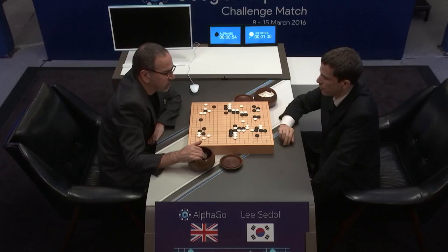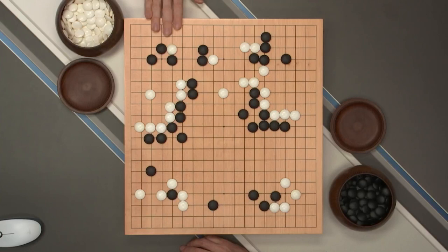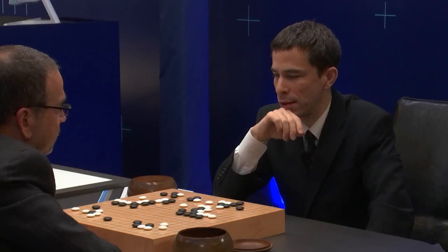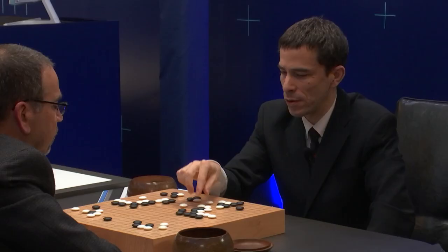If white had played something like this, it would have been much more peaceful. Black would probably just take the one stone, and black would have some thickness here, still have the corner territory and this territory, and would later have a move here to cut this off. So white would need to put one more stone in. The kind of clumsy shape here is what Lee Sedol didn't like, because he also has a weak point here. Although the group is connected and saved now, it's still not a very happy shape, and the fact that black is thick here means black's going to get some extra points in the center.